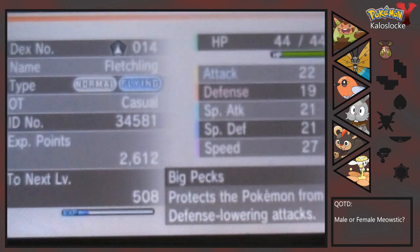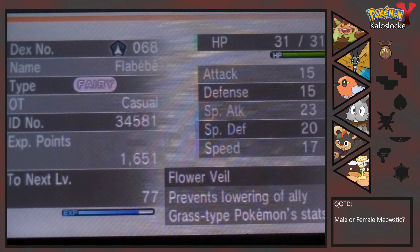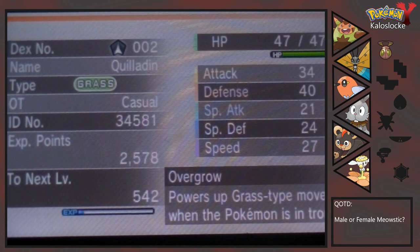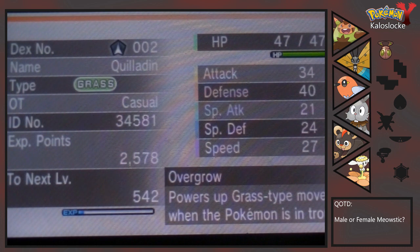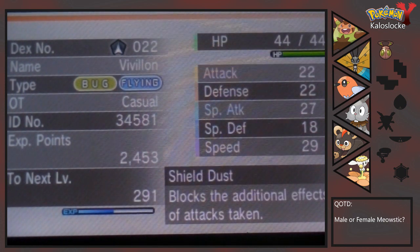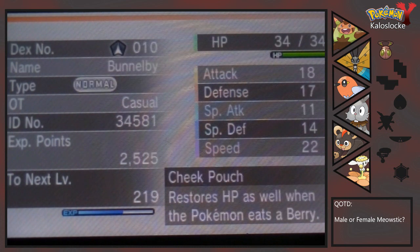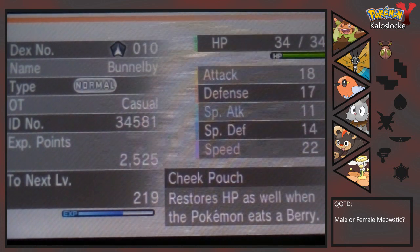Starting off, we have Cinder the Fletchling, rocking Tackle, Quick Attack, and Peck. Then we have Titania the Fletchling with Tackle, Fairy Wind, and Lucky Chance. Lairie, our newly evolved Quiladin and our starter Pokemon, with Tackle, Leech Seed, Vine Whip, and Rollout. Then we have Nala the Litleo with Headbutt, Leer, Ember, and Workup. Next we have Scatterbrain the Vivillon with Tackle, Infestation, Stun Spore, and Protect. And finally we have Lola the Bunnelby with Return, Agility, Quick Attack, and Leer.